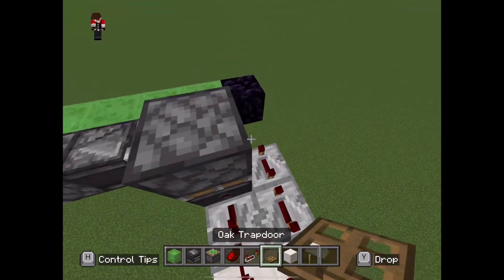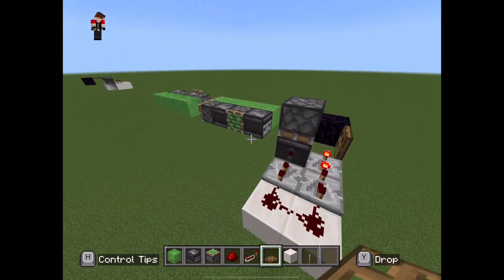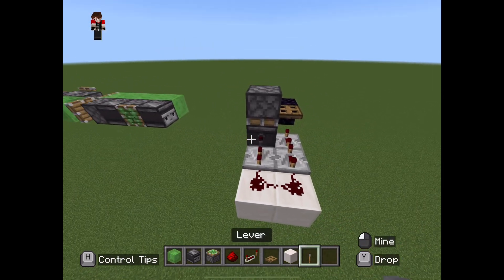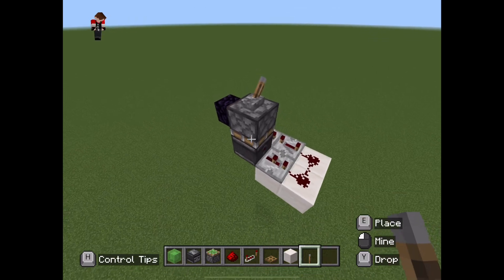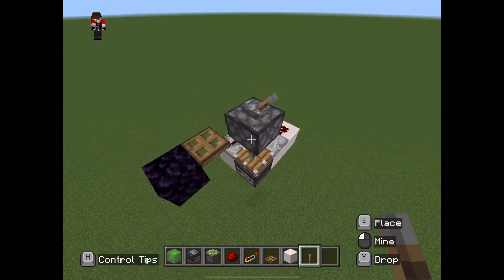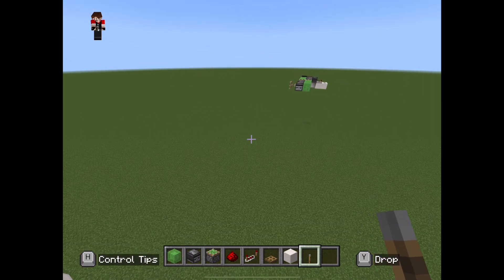So now we're going to place the trapdoor again. Now this machine should start flying to the other side. While it's flying we're going to place down the lever on top of the piston so that you can start or stop the repeating.